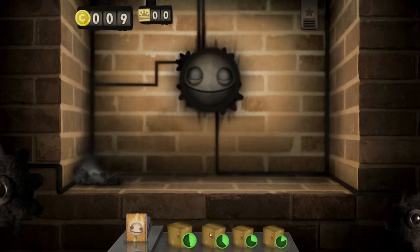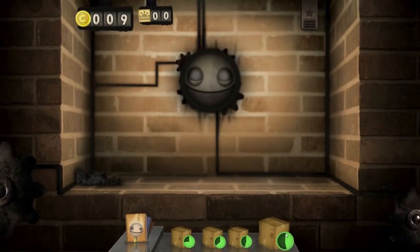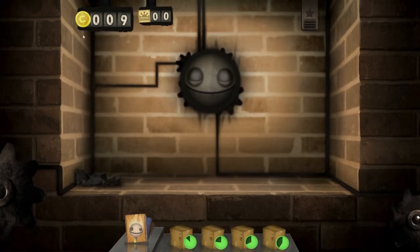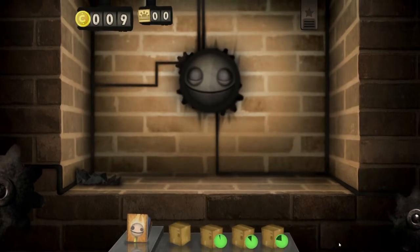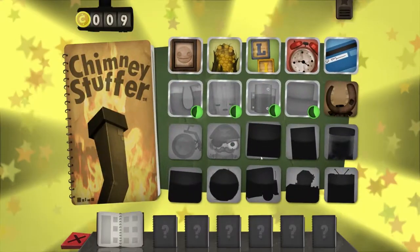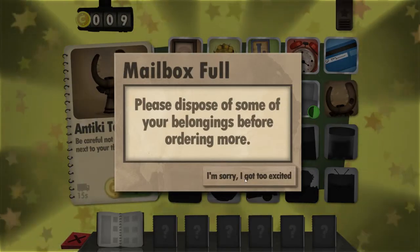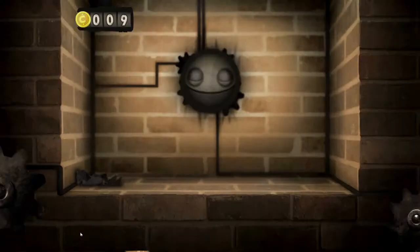I have four spaces in my mailbox currently, so that's as many items as I can buy at any given time. Later on I'll be given the option to spend coins to expand this area. If I try to buy more than that right now it will tell me: please dispose of your items before making new purchases.